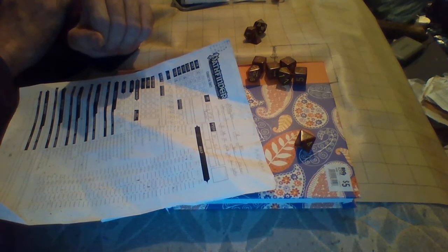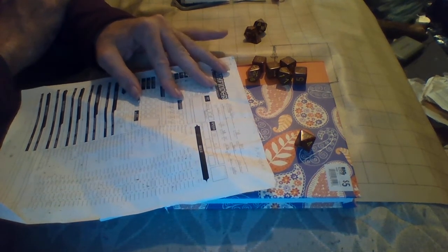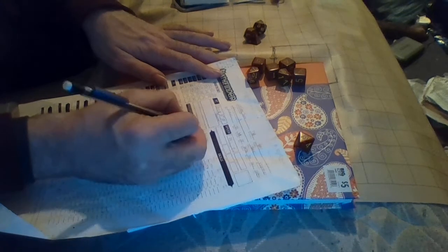If you take negative your full HP, that's when you risk dying. At zero HP you basically just pass out. Non-lethal damage: if you take non-lethal damage equal to your HP — in this case eight points — you pass out. Most hand-to-hand combat is generally considered non-lethal unless they have the unarmed strike feat, in which case it deals actual damage.